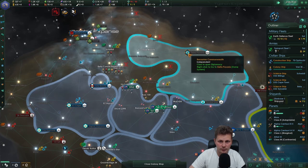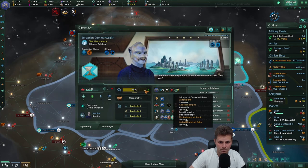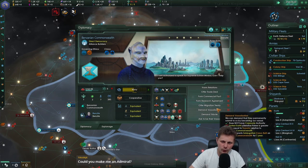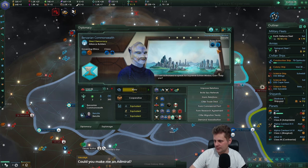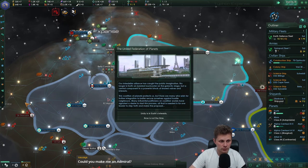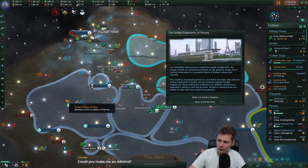Completely forgot who she was married to, but that's beside the point. Seven are actually doing work over here. I don't know if I want to improve with these guys - they're wary. We need to keep them. Hey Tyrus, could you make me an admiral? Sure. Oh, here we go - you're just in time.